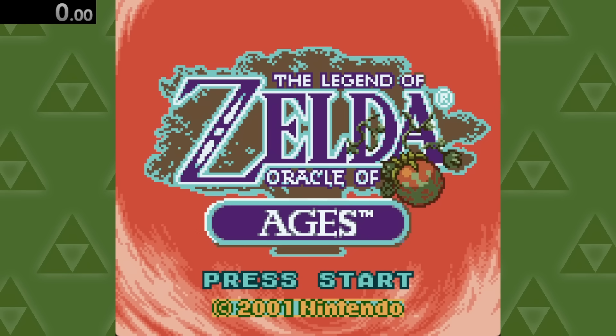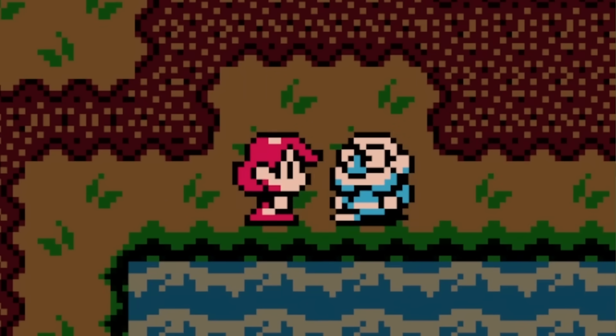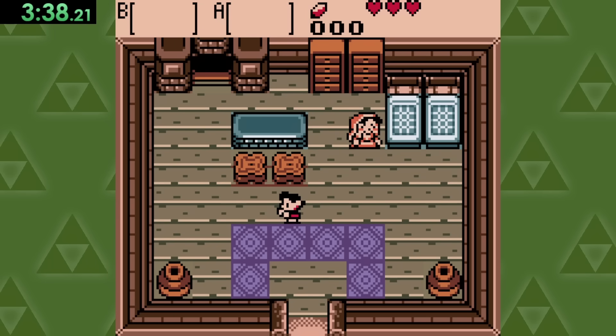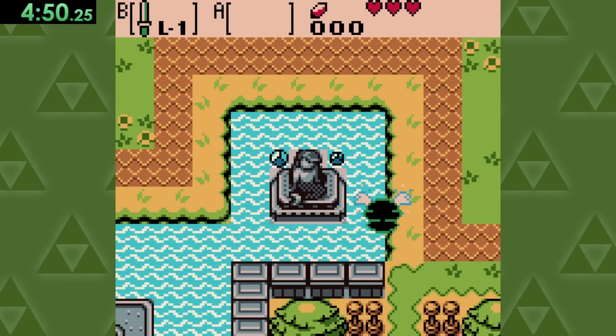On to Oracle of Ages, where after a long intro sequence that includes men being turned into these George Washington potato heads, the extinction of the entire monkey population, and children being turned into— wait, I'm sorry, maybe I'm missing something here, but is this a human? Regardless, after all of that is done, we can touch water in the town here.